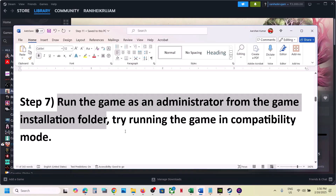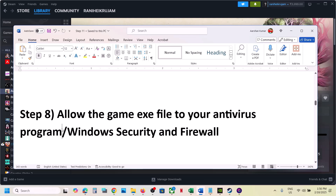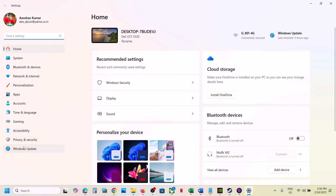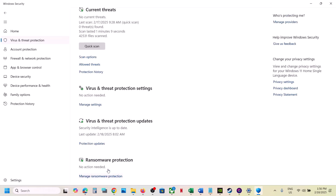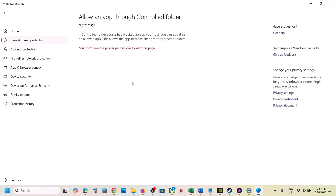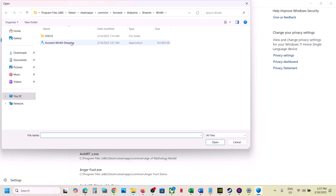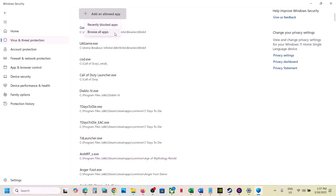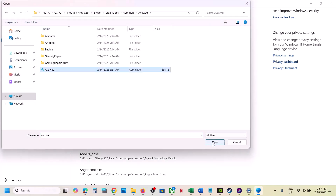The next step is to allow the game exe file through the antivirus program. If you have a third-party antivirus like Avast, Norton, Bitdefender, or McAfee, allow the game exe file. If using Windows Security, go to Windows Settings > Privacy and Security > Windows Security > Virus and Threat Protection. Scroll down and click Manage Ransomware Protection, then Allow an App Through Controlled Folder Access. Click Yes, click Add an Allowed App, click Browse, go to the game installation folder, select the game exe file, click Open and Add.